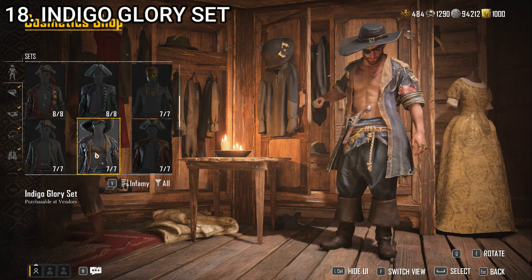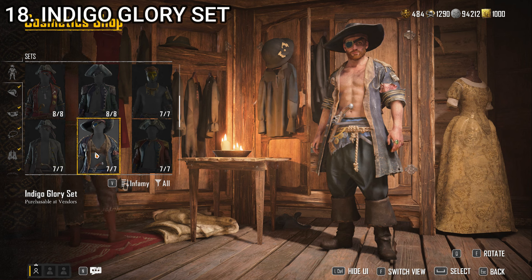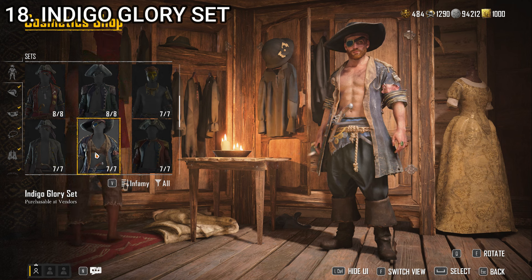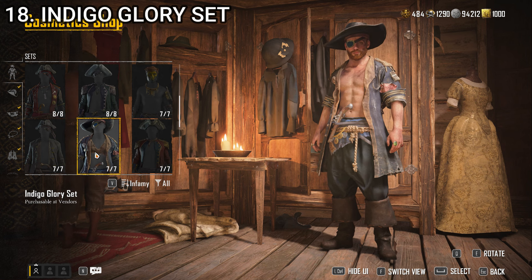Number 18, we have the Indigo Glory set. Nothing particularly great about this one. The only thing I kind of like is the belt, because it has a pistol on it. I don't hate the boots, and the eye patch is fine — it just looks like a normal eye patch. The coat is really ugly and suffers from one of the worst flaws in this game: wearing a big thick coat without a shirt underneath. The hat's a big floppy goofy-looking hat. The belt with the pistol is the only thing I'll use in other outfits to help give that extra piratey vibe. That's why it takes the 18 spot.